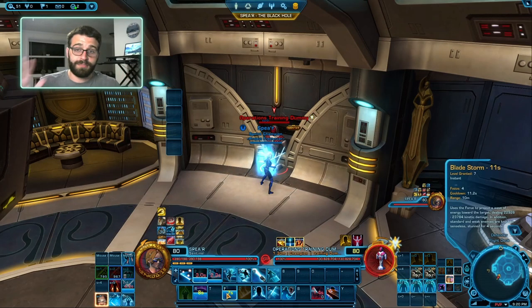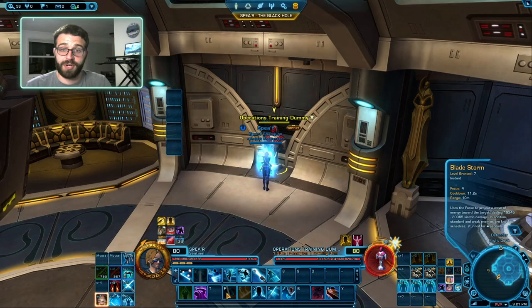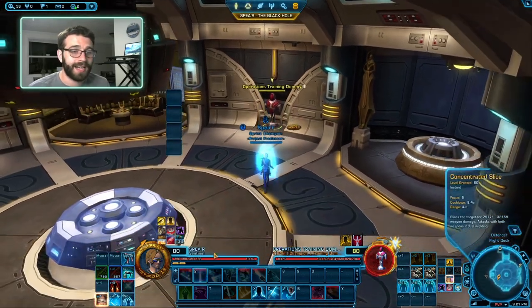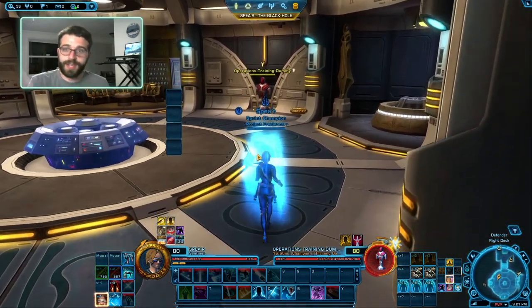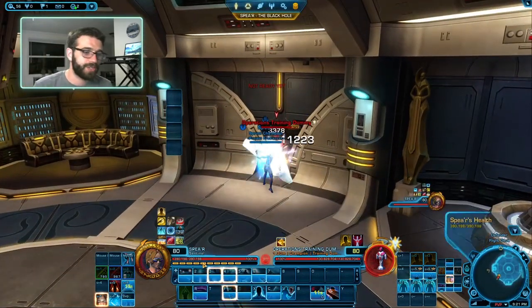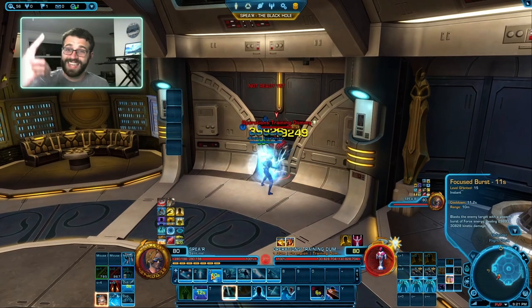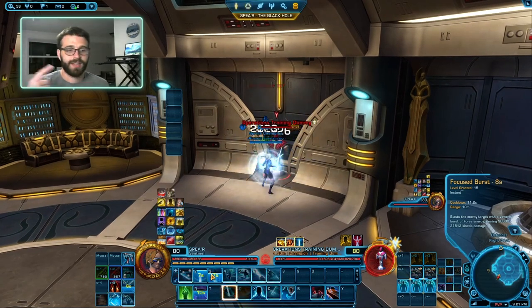During this part of the rotation, we're going to be spending our stacks of Centering — using that Zen. Since we have the free Auto Crit on Focus Burst, we're going to use our Zen immediately after Focus Burst to get the Instant Crit onto our Concentrated Slice. Stringing it all together: build Focus with Leap, Zealous Strike, Force Exhaustion, then Burst, Zen, Slice, Storm.